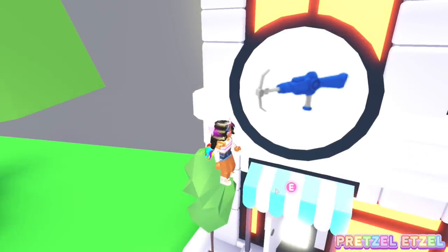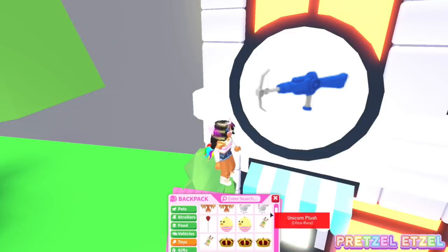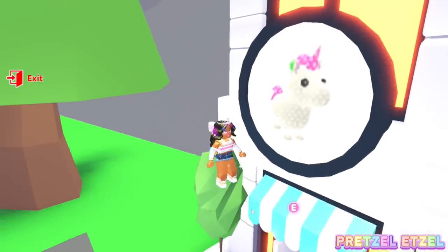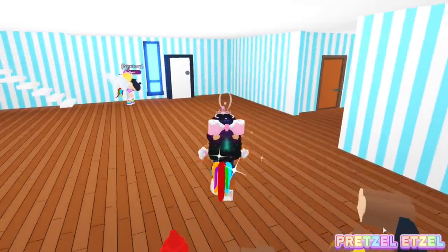Here's how the sign works: you press E and it opens up your backpack, and you can click anything you have in your backpack and it'll put it on the sign. Let me try the unicorn plush. Alright, so we are inside our shop house - aka store - and it's actually a really nice size.